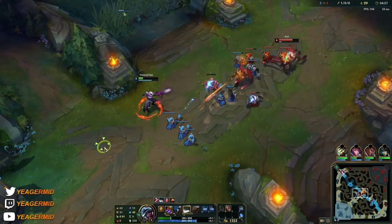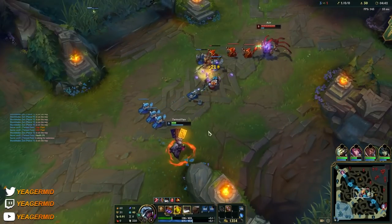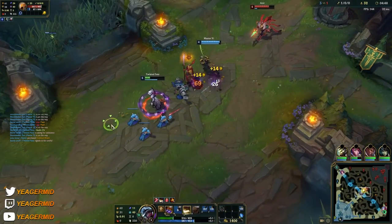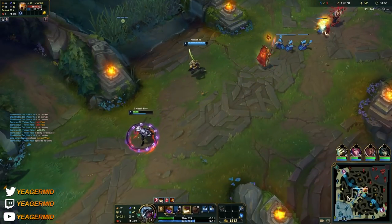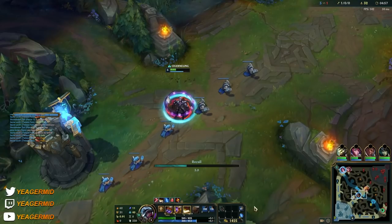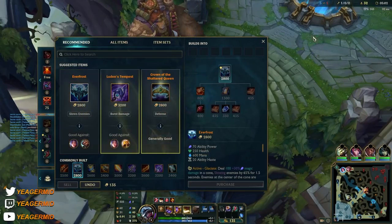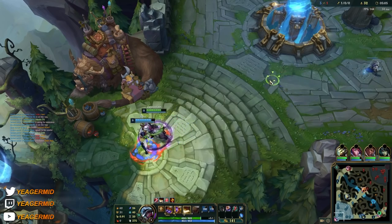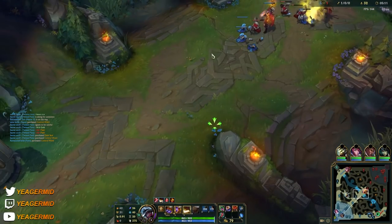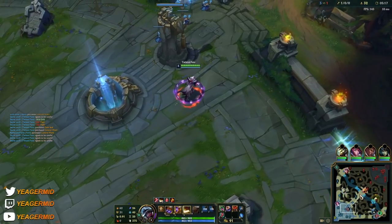This is super important: when you are level 5, that's when you want to reset. That's something you want to do every single game because your ultimate costs a lot of mana. You want to reset so you are full mana and full health, and you also spend all of your gold — because then you have as much damage as possible, so when you teleport you have much higher chances of actually getting the kill. Getting Darkseal and Lucidity Boots is like a perfect base. Now we are ready to teleport once we get level 6, so always reset at level 5. Every single game when you play Twisted Fate — this is the perfect base timer.